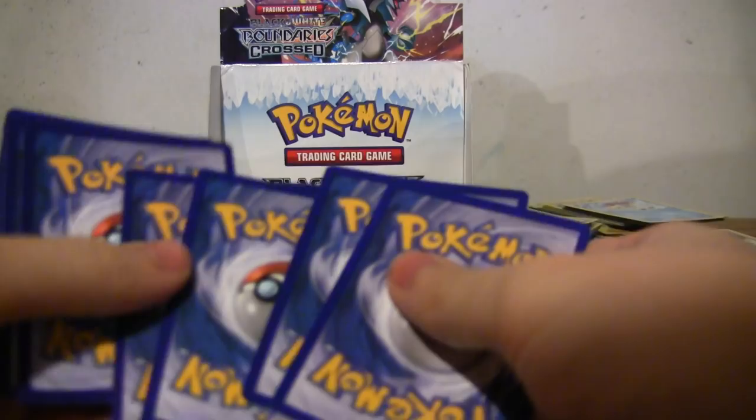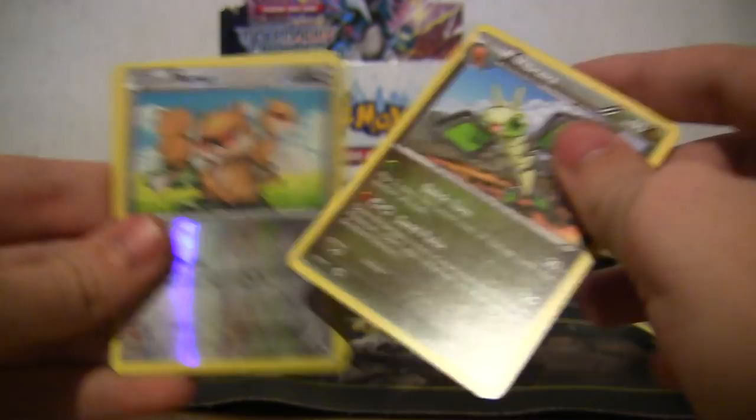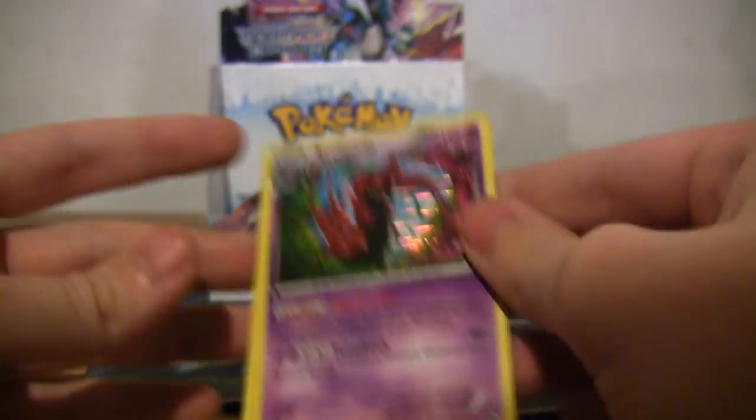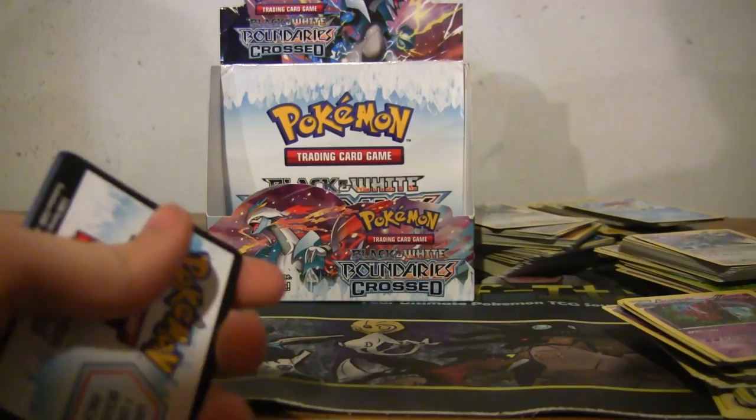Snorlax, Snivy, Spoink, Dunsparce, Croagunk, another Croagunk, Heracross, Vibrava, Patrat, and a holo Scolipede — you got that one? I'm not sure, I might. The holos look great in this set. When they first started doing that line-art style — all Ken Sugimori type artwork — I knew the holo pattern would look good. The problem is they use basic artwork for every single card, but if you look at Scolipede there's all kinds of things going on; they have it like a cut-out, looks very very good.